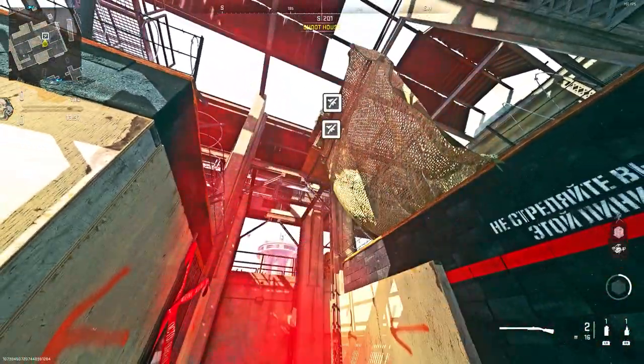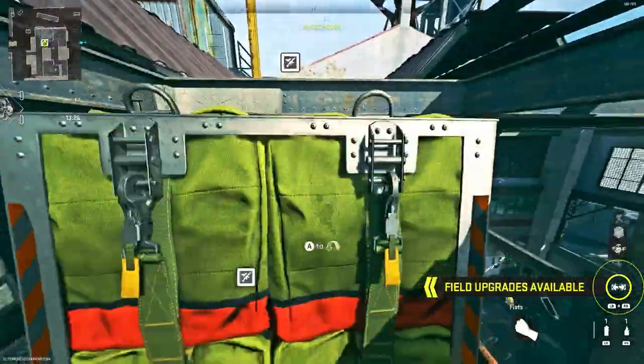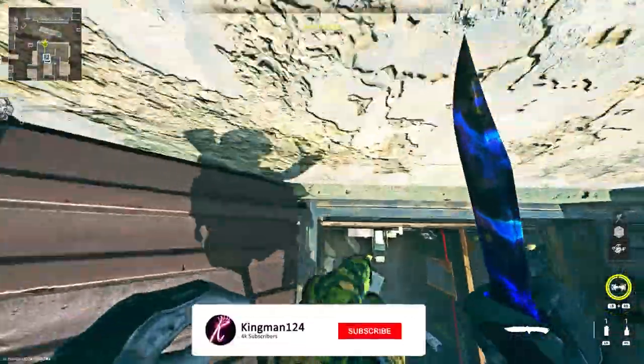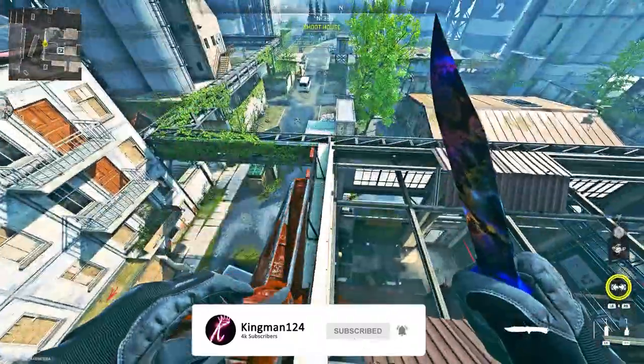What you'll notice is the loadout drop will bounce on the floor. Then just run and jump on the loadout drop, and you can mantle on the two that have landed on the wiring. Once you're up here, you can get back to all of the old spots on top of the map. If you're not familiar with this glitch, just make your way to my location.